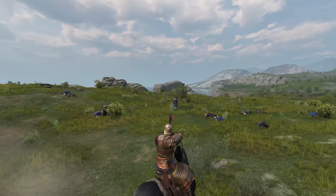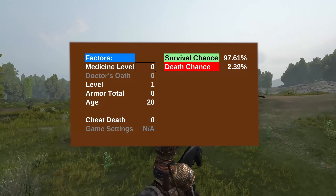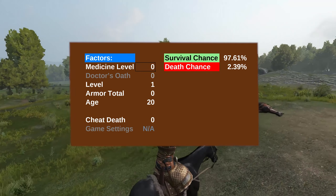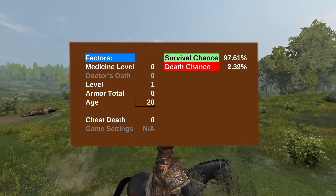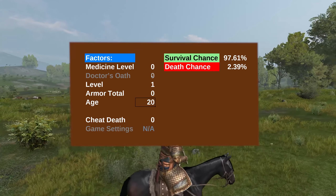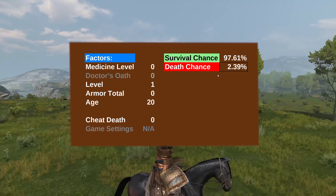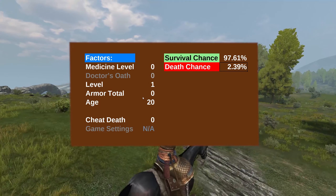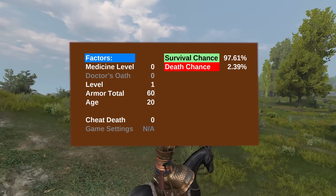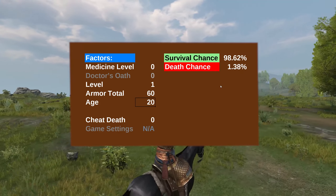Let's run some test calculations and see how these factors affect your survival. Now, let's say you're starting out — no medicine, level 1, no armor, and age 20. And looters won't have Doctor's Oath. You'll have a 2.39% chance of dying if you go down in battle. If we change the armor to 60, pretty easy to acquire, the death chance drops, shaving 1 percentage point off the chance.